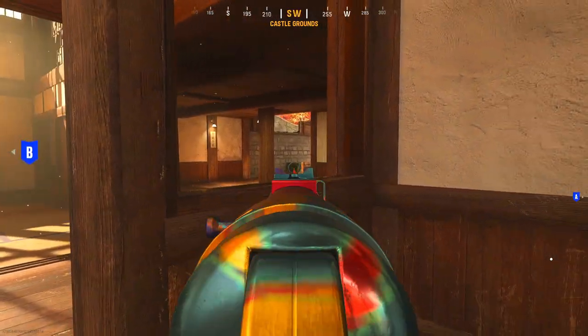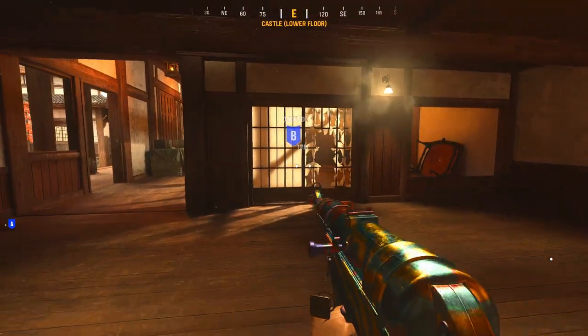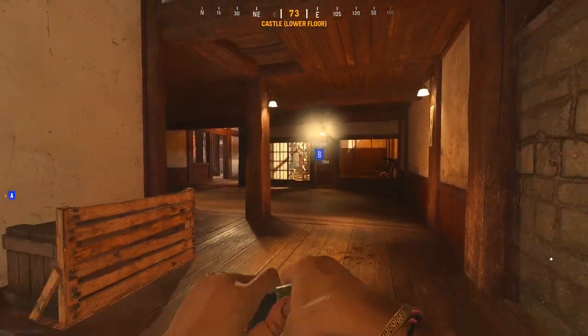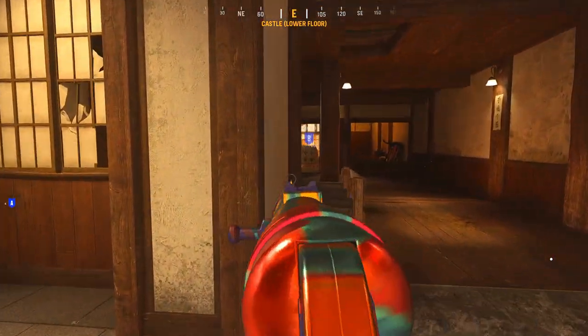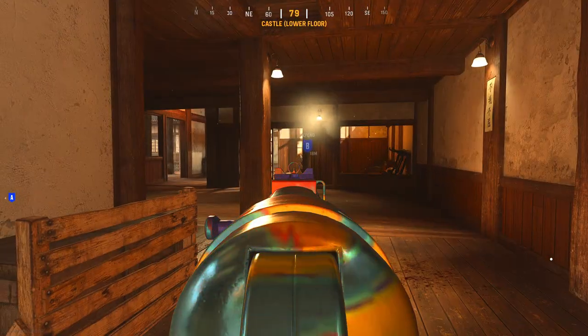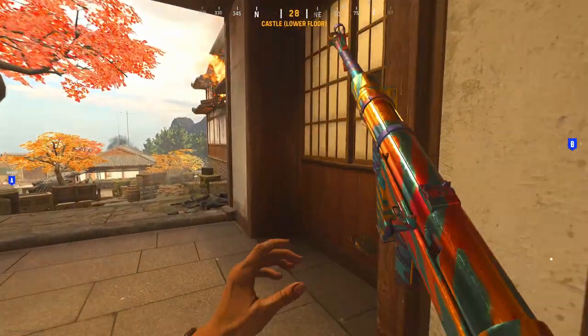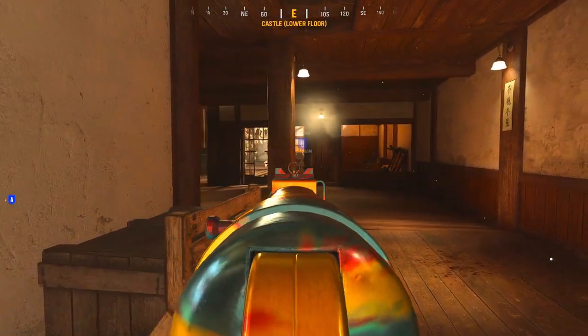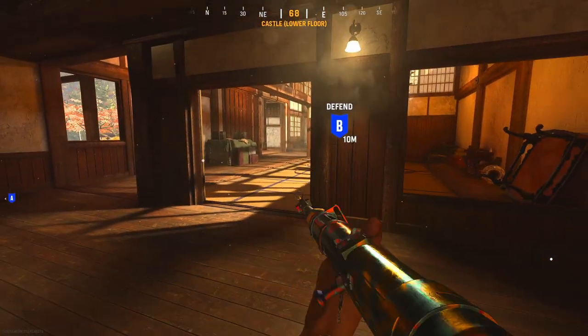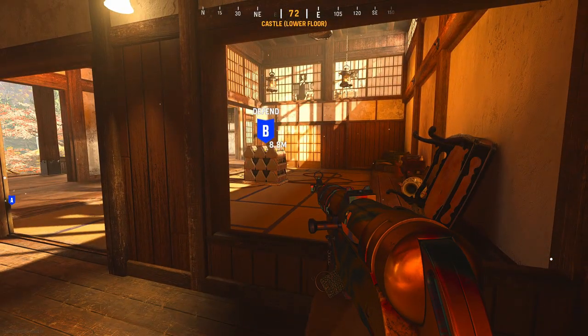Also, these doors in general are great to break when you're on the defensive side, because the offensive team will be less hidden in the B bomb site — you'll be able to see them from more places with those doors gone. So if you're on defense, first and foremost you've got to open up the site so that you can see a little more.